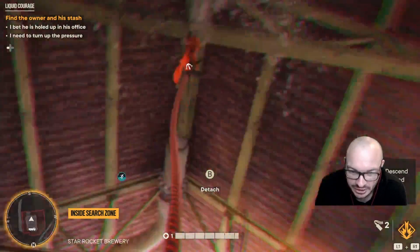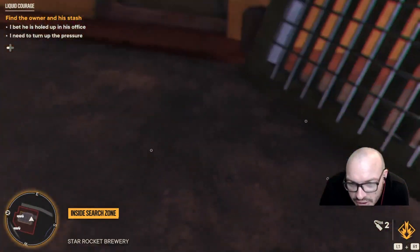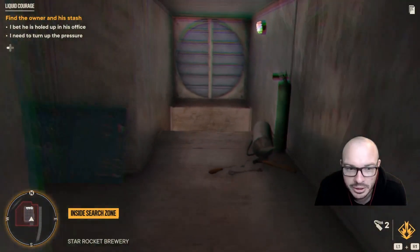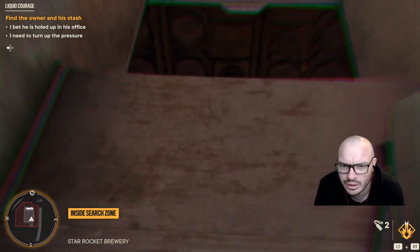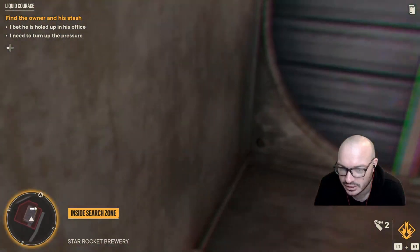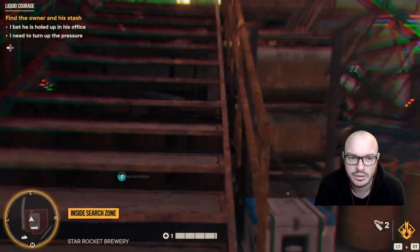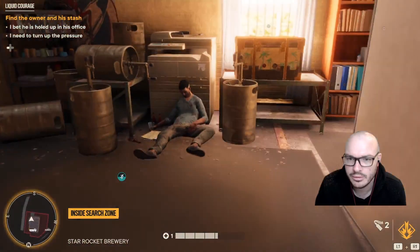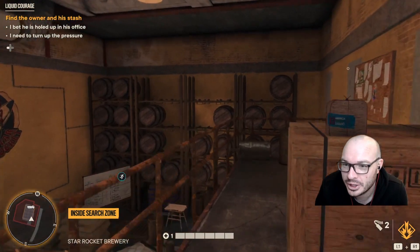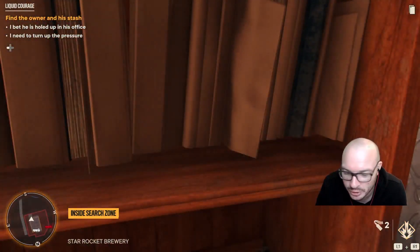Grapple up here, we've got to come up here. Danny's a little bit hocus pocus but you can see down here - collect that, it's all a bit wonky. Don't go down that one, I think that takes us back down - come this way. Collect all your bits and bobs.